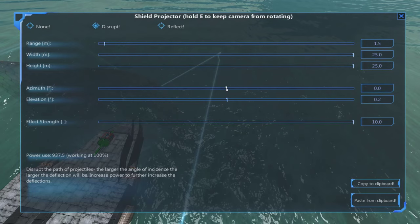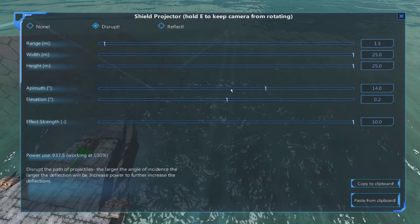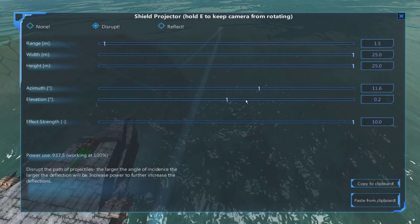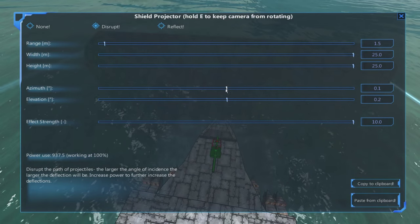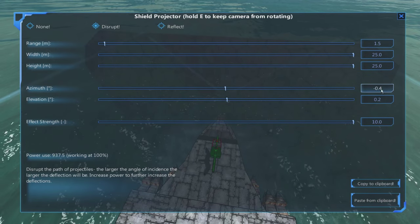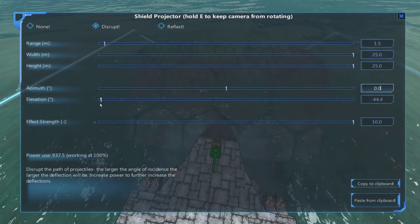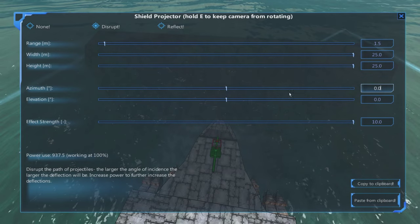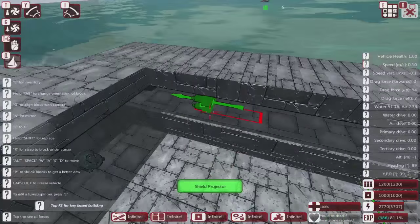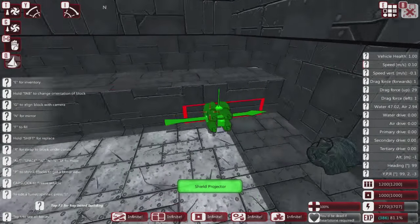Next are Azimuth and Elevation. Azimuth moves the shield in the horizontal plane, allowing you to create an angle — if you put two at the front, one each way, they'll be at an angle to each other. Elevation works in the vertical and lets you tip the shield forward and backwards, which increases the angle and improves the likelihood of deflection. Now we're going to add a couple of extra shields on the sides — placing one just there, and the same on the other side.